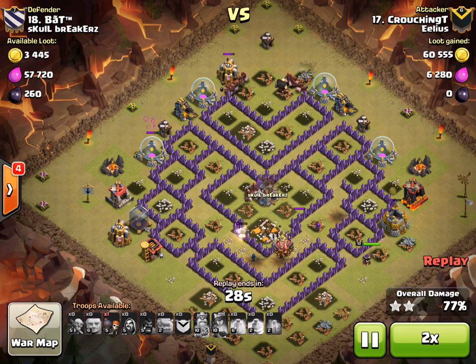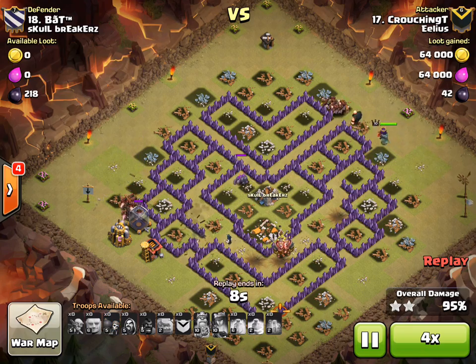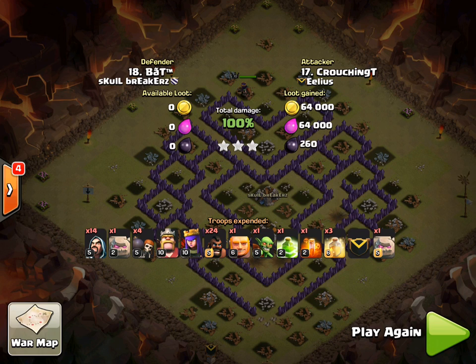Fantastic — that is pretty much a flawless method of taking out the V-Mote with GoHog. Well done to Crouching T — that was a super attack. You can see the formation at the bottom: the two Golems, the 14 Wizards, and the 24 Hogs. He's got one Goblin in there because you just never know when you're going to need a Goblin. And there are also three Heal spells on the side.